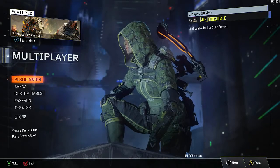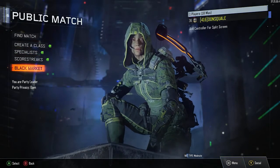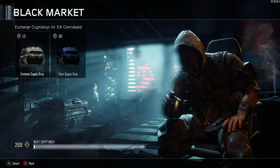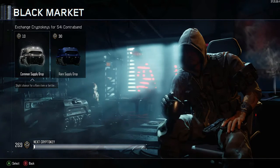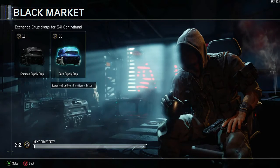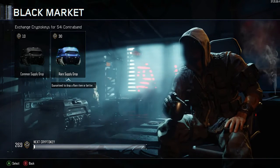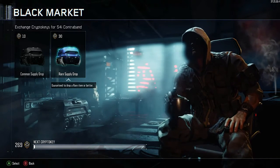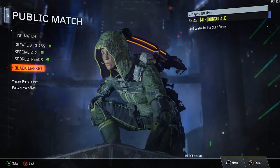For those of you who don't know what crypto keys are: if you go into multiplayer and then public match, you will see the black market. If you play the game long enough you will acquire crypto keys, and when you get these you are able to buy one of two packs. Right now you can buy a 30 crypto key or 10 crypto key pack from the black market.